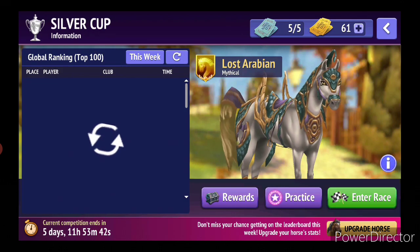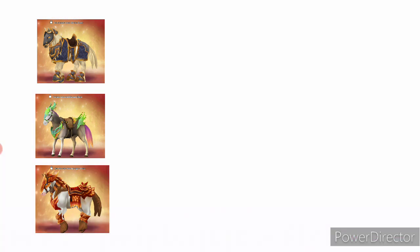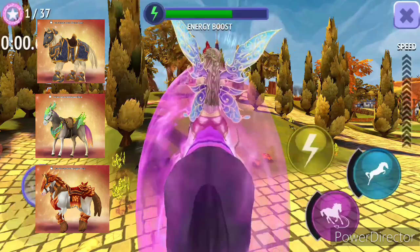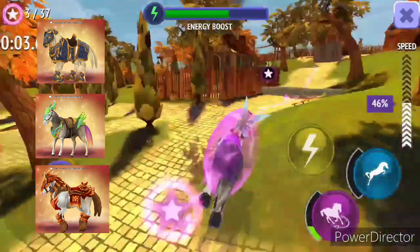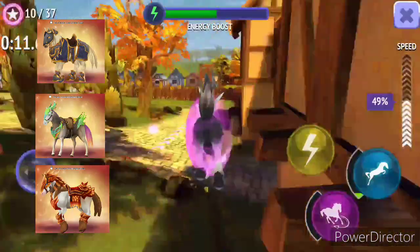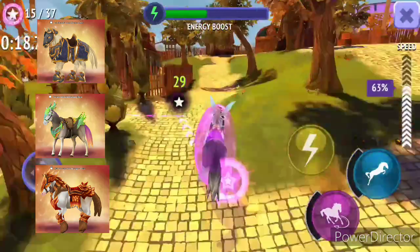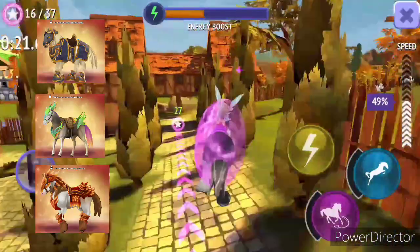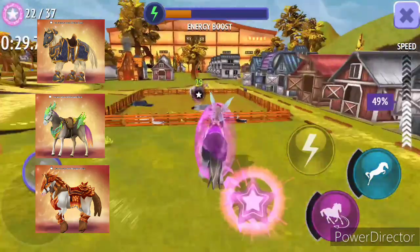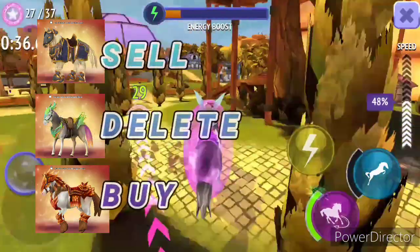The first three horses are Paladin Glides Tail, Rainbow Mustang, and Red Leaf Glides Tail. Red Leaf Glides Tail is beautiful, so I would like to buy that one. I'm going to sell Paladin Glides Tail because it's not that great. Rainbow Mustang I think is the worst horse compared to other mustang categories, so Rainbow Mustang is going to the delete option.